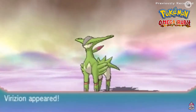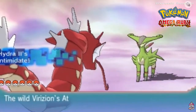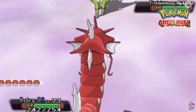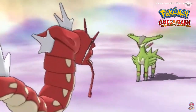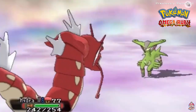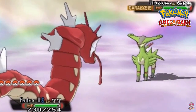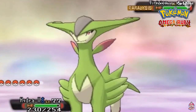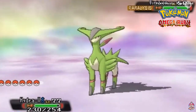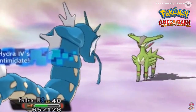Virizion can be found on Mondays and Thursdays — not gonna wait till Thursday so might as well do it now. Virizion is level 50 and by the look of its color it's a Grass-type. Let's paralyze this Pokémon — if it's not broken, don't fix it. Here comes Sacred Sword — not very effective. Switching to Hydra for the damage phase.